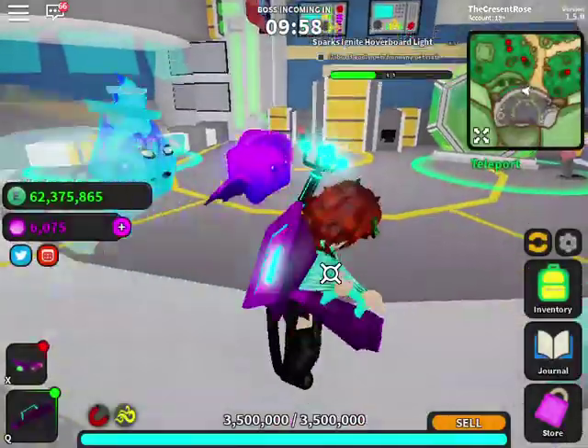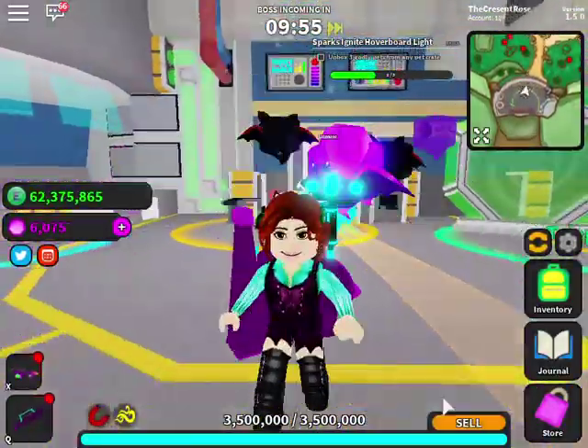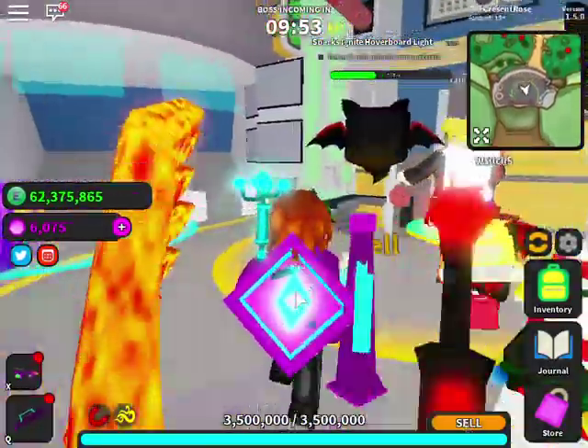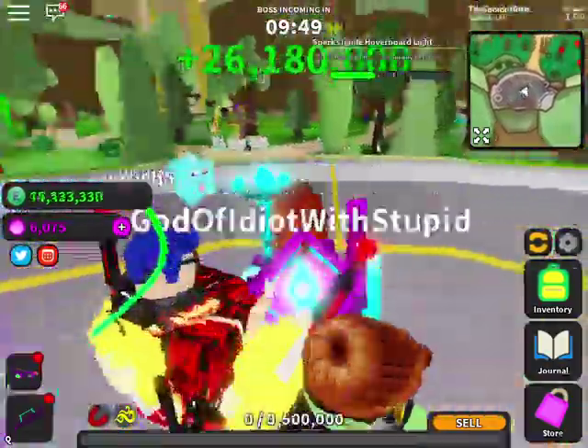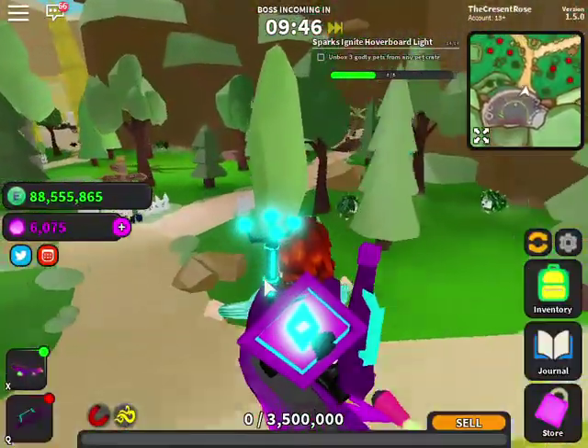Fast travel: to get back to this area you press the sell area button, or when it pops up that you're full you can fast travel. There's also a teleporter over here — I'll show you how to do that later.